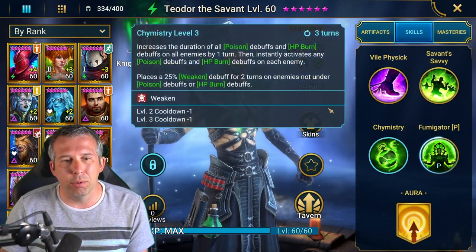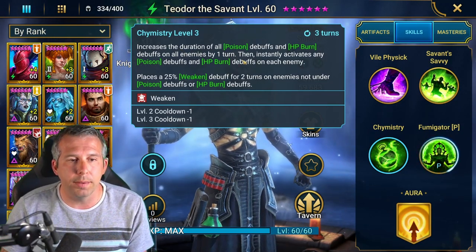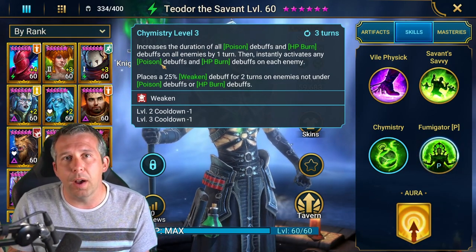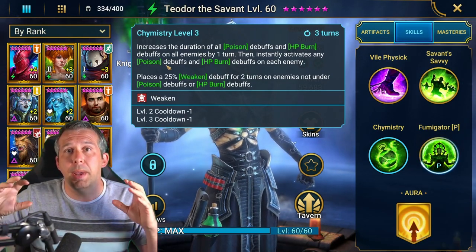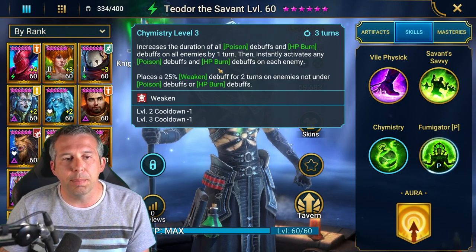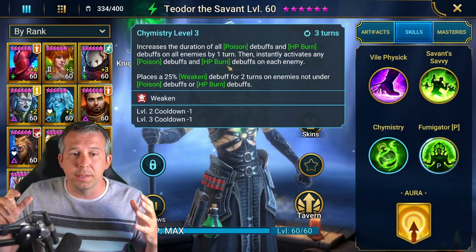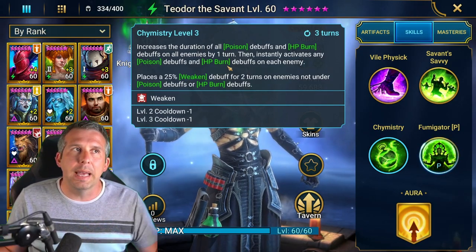Then he's got an absolutely crazy A3. He increases the duration of poisons and burns on all enemies by one turn and then activates — pops — one turn's worth of their damage. On poison, let's say you've got four poisons up and each one is 5% of the enemy's health — that's going to do 20% of the enemy's health damage instantly. So if you pair him with a big poison champion like Calvlax or Taurus, he's going to be kicking out a lot of damage. Burns instantly do 5% of the enemy's health, and they also chain-damage — so with five enemies doing 5% of each of their health at the same time, you're actually doing 25% of everybody's max HP.